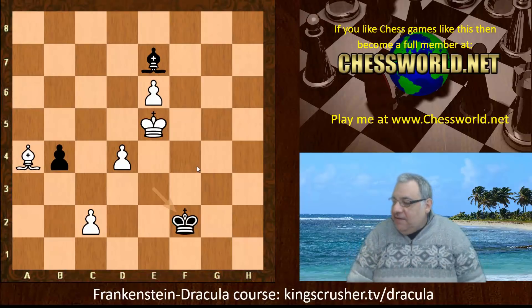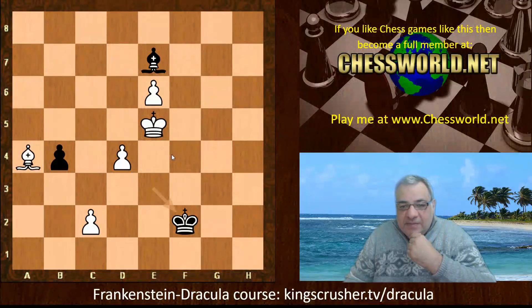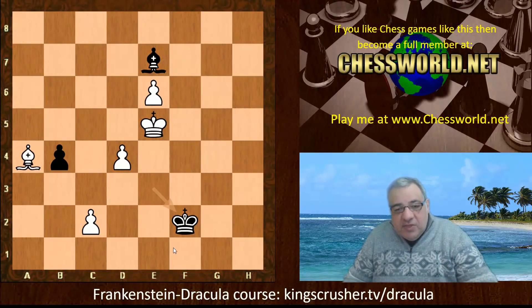So what did we see from this game? Some key points: it shows a very interesting way of navigating against the whole exchange sack concept of the Frankenstein-Dracula with a remarkably brave-looking Qf3, with the idea of perching on h5. This seems to exploit the facts and defaults of the position — that the pawns are on dark squares, and factually h5 looked like a nice blockade square. From a logical and visual point of view, it is difficult to attack the Queen there, and it continually puts pressure on black's pawn chain at h5. Giving back the exchange, white was strong on the light squares generally with the light-square Bishop without a counterpart.